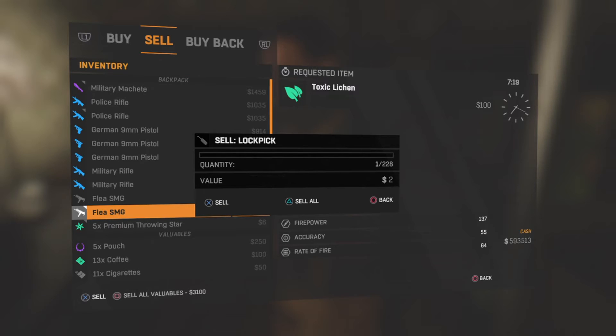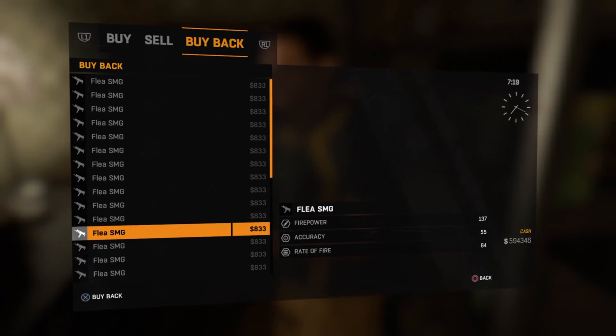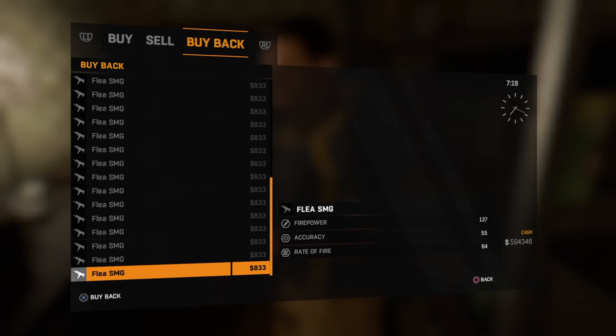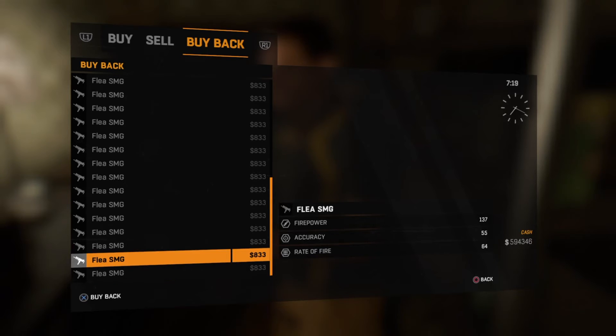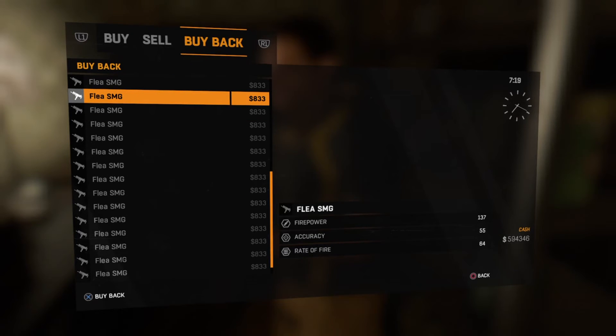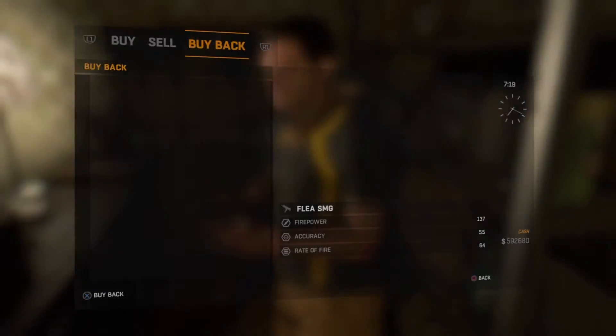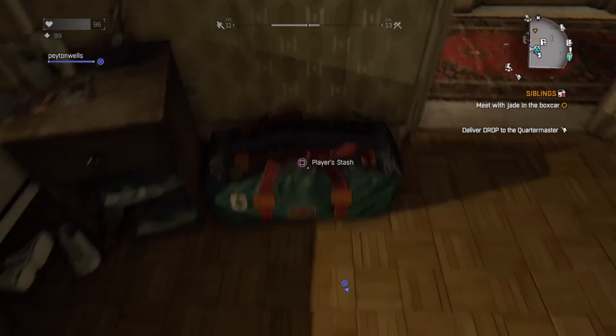So just as an example, I'll go to 30, then click Sell — now you have 30 SMGs. The only downside is you have to have a lot of money, as you can see me and my friend duplicated. You can't just buy these back and then sell them because you'll just have the same amount of money.